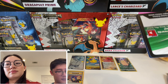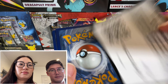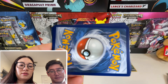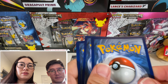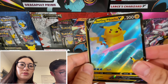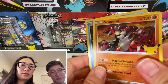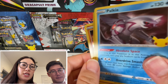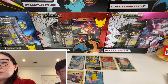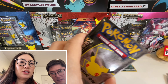I'll set this aside for you. Code card. Surfing Pikachu. Zerinius. Groudon. Paukyao. Many Paukyao.